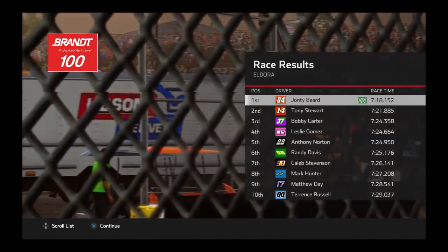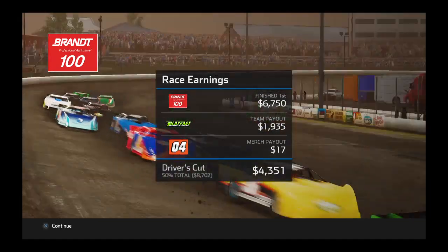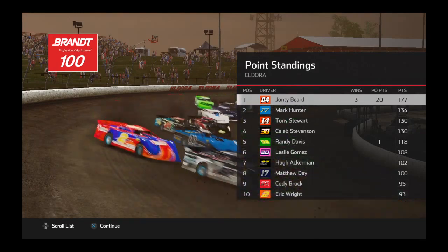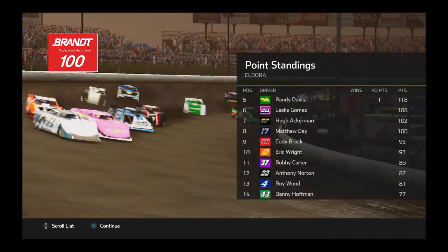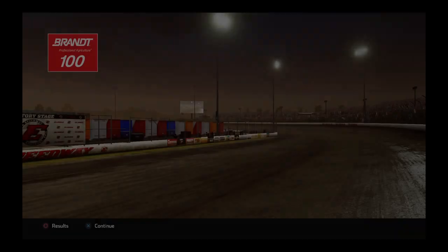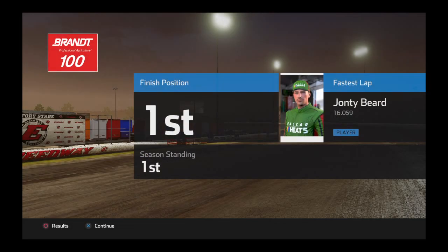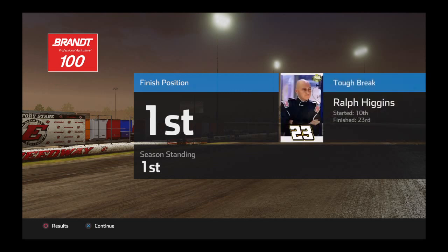I've taken the win here in Eldora — I think I've won every race so far in this season. That's three wins. Fastest lap goes to me, most laps led was me — about 24 laps. On the move was Bobby Cutter, started 24th, finished 3rd. Tough break for Ralph Higgins — started 10th, finished 23rd.